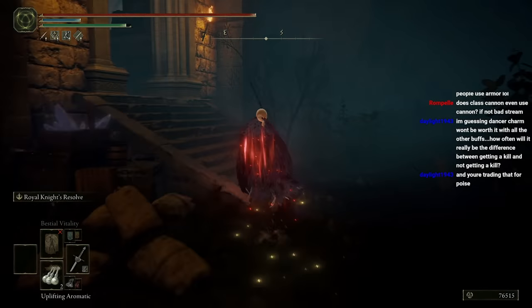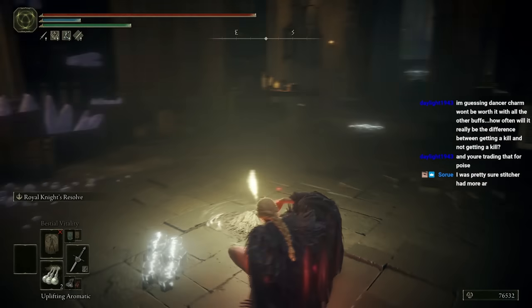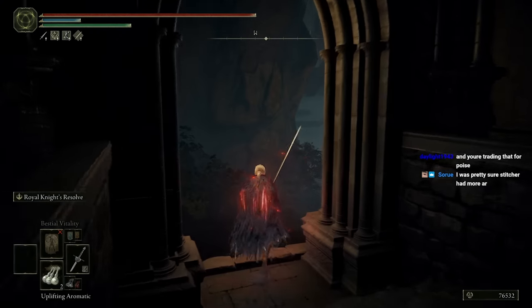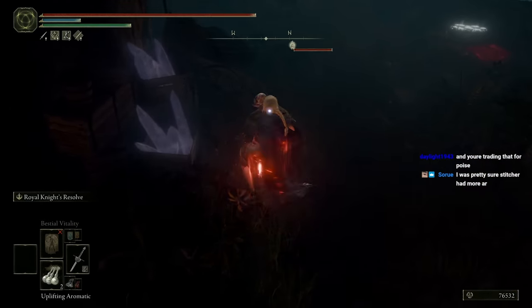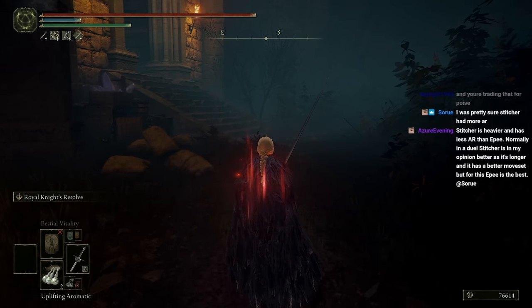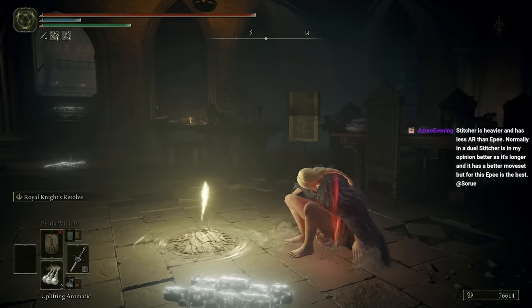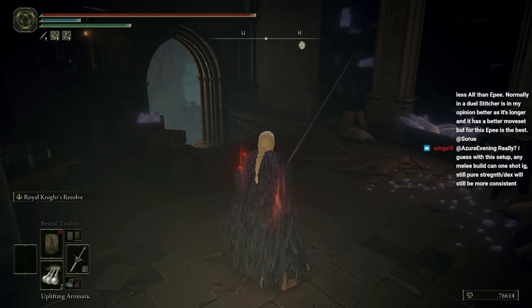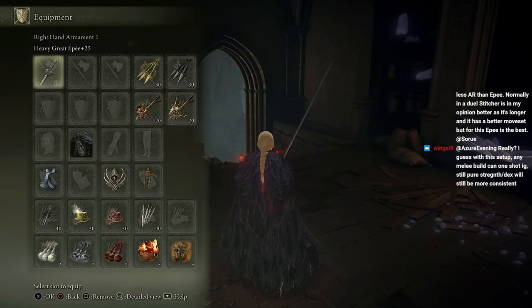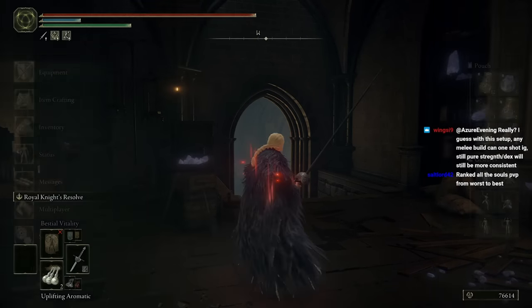It's still about 100 damage — let's try again just to make sure we were not in a counter hit. When you add 100 damage like that it's definitely worth it. Yeah, definitely. The Blue Dancer Talisman actually adds around a bit over 100 — someone was saying it wasn't worth it, but for around 107 or 108 damage, that's significant.